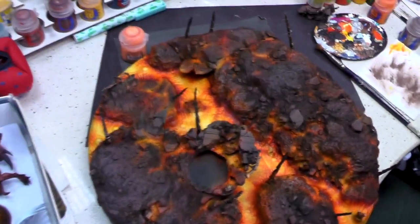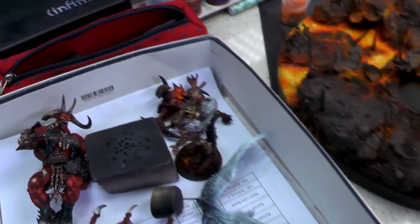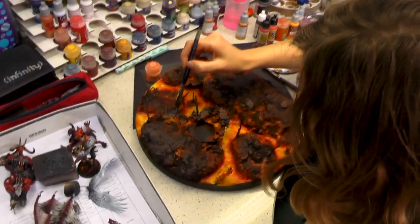Look at this — this is what I wanted to show you. This is a Level 6 big diorama. Sanguinius is going to be whooping that Bloodthirster's ass and other demons with his big crew. This is going to be really epic.